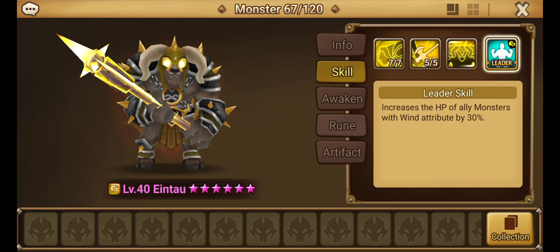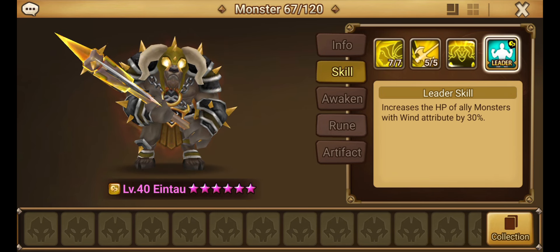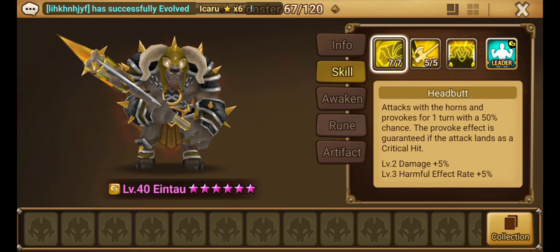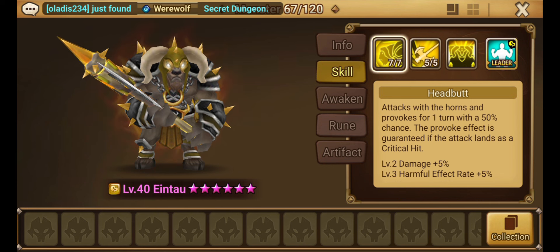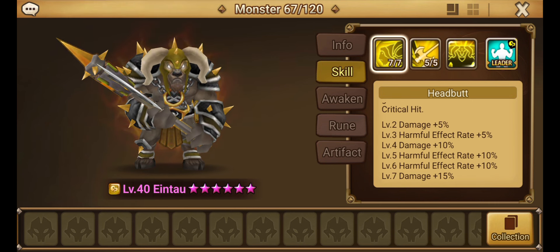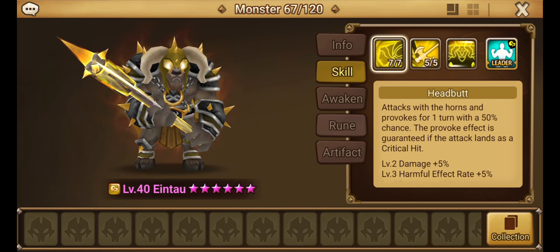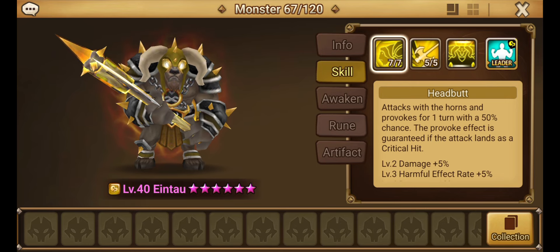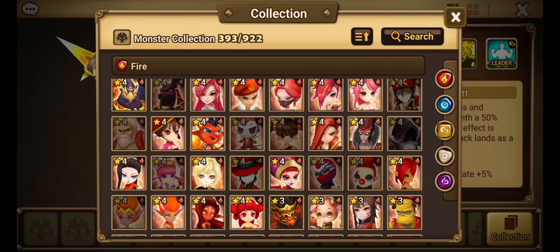Leader skill increases the HP of ally wind monsters by 30%. Skill one is called Headbutt — he attacks with the horns and provokes for one turn with a 50% chance. The provoke effect is guaranteed if the attack lands as a critical hit. We'll probably get a provoke off pretty often because we have him built on some crit.